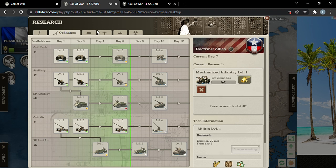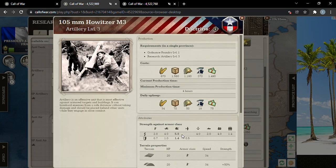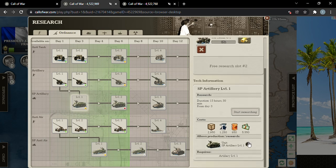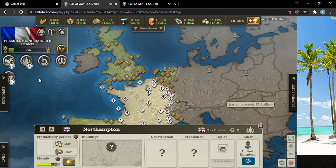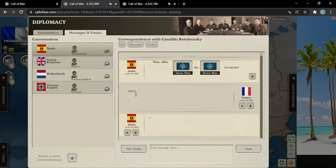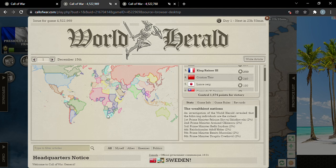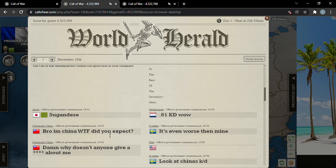The next focus is SP artillery. Regular artillery at level 3 can do 2.8 damage and 5.5 to armor, while SP level 1 does 5.8 to armor. SP is so much better, so much faster — it's unbelievable. So we're going for SP along with mechanized and try to get some good production going.